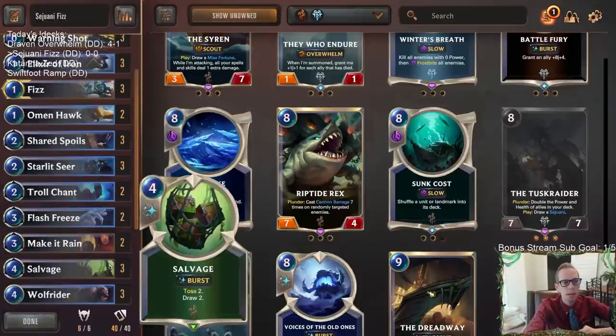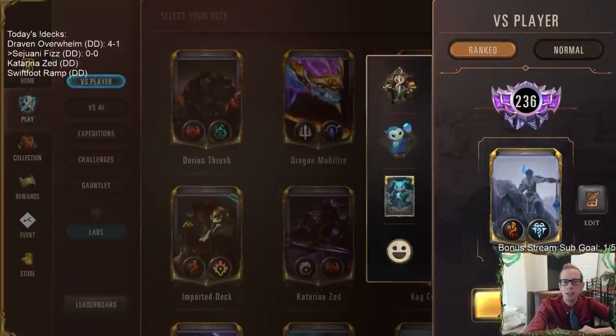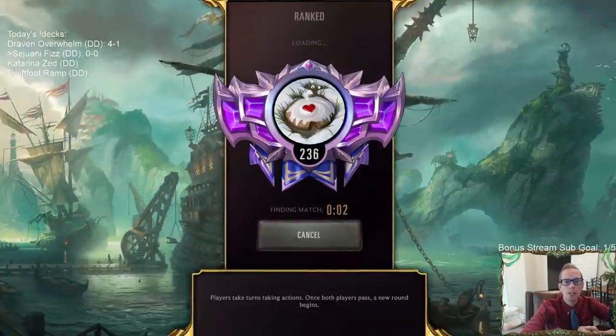So that's what our deck is about — a bunch of ramp and Plunder, large units, some Elusive, a bunch of Overwhelm, just combining all that together. And at the core of everything is going to be Starlet Seer. Let's see how we do — we'll go play our five games in ranked.